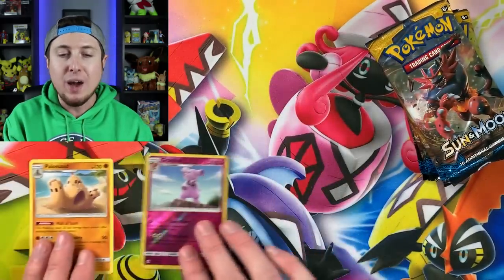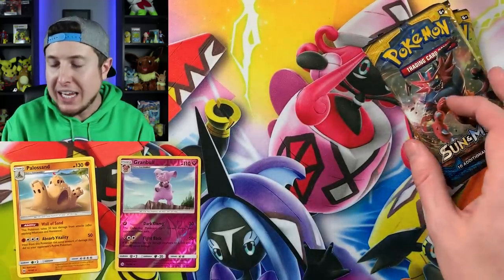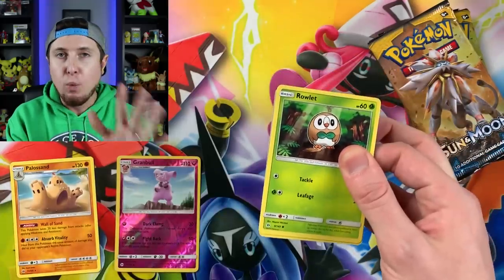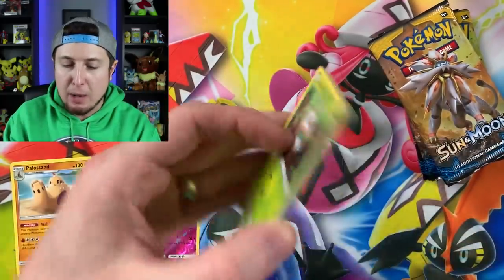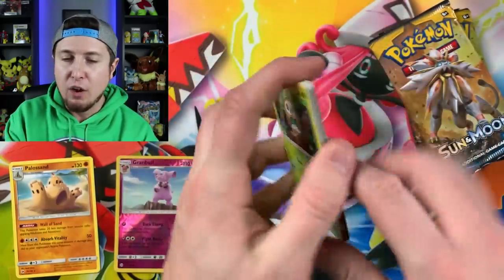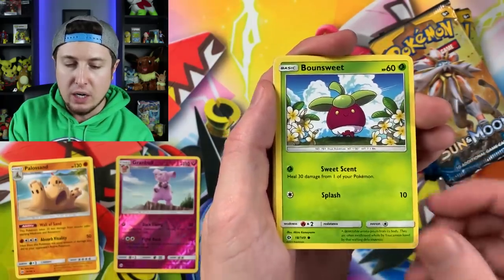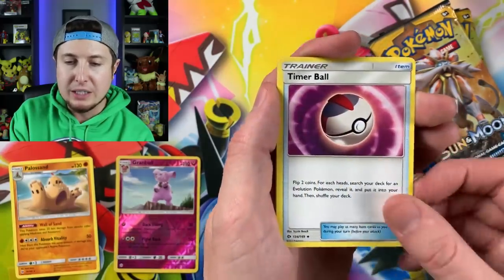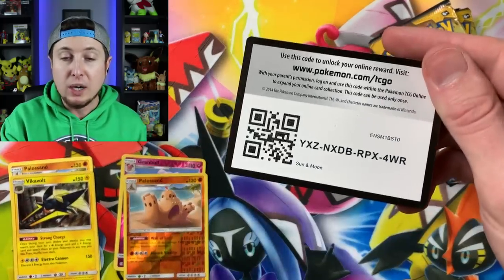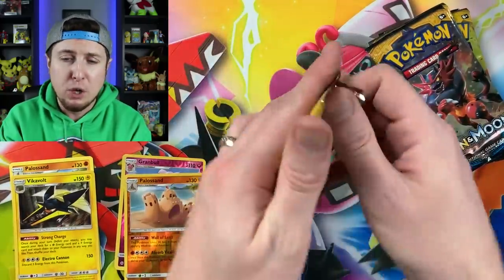Grimble and a Palosand. What I need you to do is in the comment section down below, tell me which set you think is going to have the best pulls out of all these Elite Trainer boxes that we are about to open up. Let me know and we'll see who had a pretty close guess of which one had the best Pokemon cards inside of it. We pulled a Drowzee, Cutiefly, Skarmory, Energy, Ultra Ball, Boldore, Timer Ball, Reverse Holo Palosand, and a Vikavolt is the rare. I'm gonna give you every single code card out of all these booster packs because you deserve them - it's for the Pokemon TCG online.